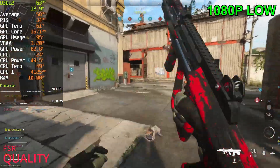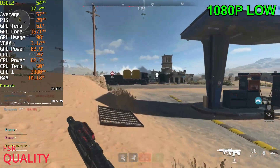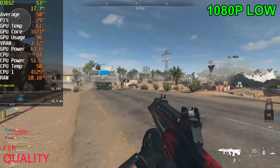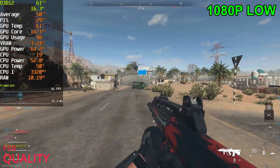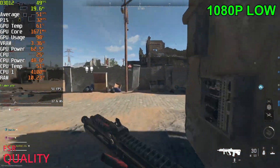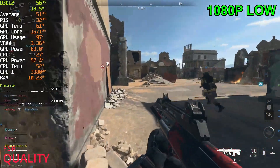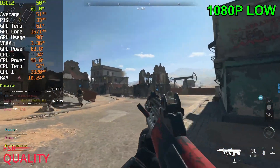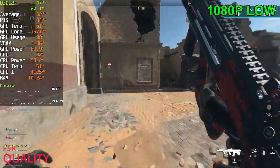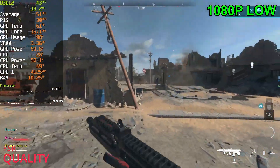Obviously each map is different and there'll be far more intensive maps. On Invasion we are hitting as low as 50 FPS — 48 FPS. This is definitely far more intensive compared to that other map. This one's far more open. As soon as we hit the high 40s that's when the game starts feeling very laggy, but at 55 FPS it still feels fine to be honest.